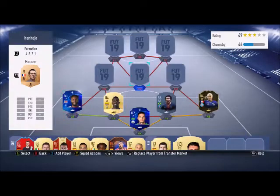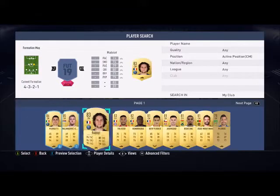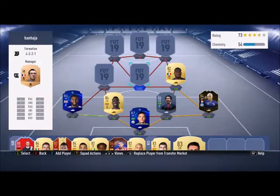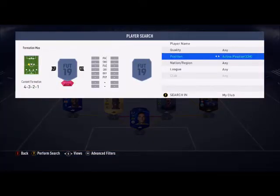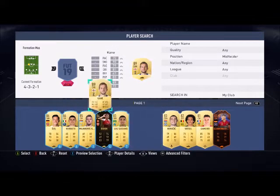The center mids: right center mid is going to be Kondogbia — 82 rated. The central center mid is going to be Adrien Rabiot. And left center mid is going to be an untradable I packed last week, but the recording messed up from the division rivals rewards — this Kane untradable.